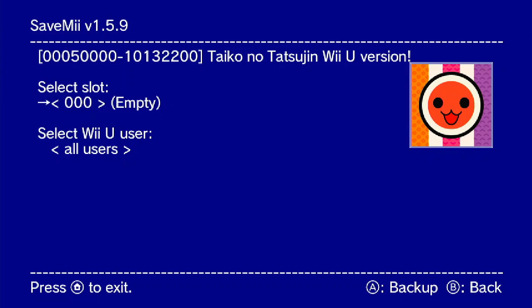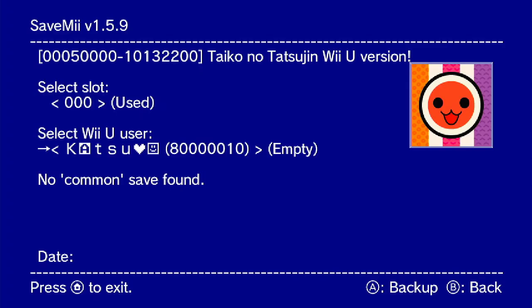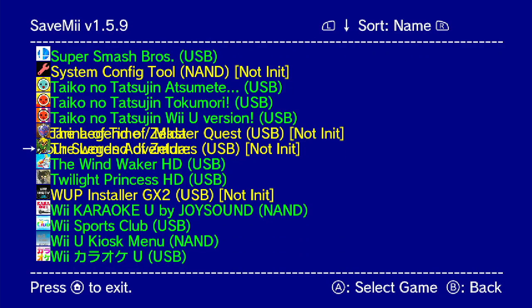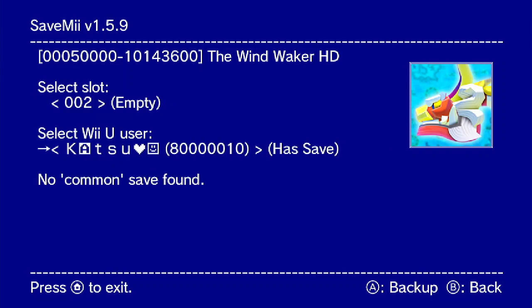The slot will be stored inside your SD card. It really doesn't matter if you are just copying to another user. I recommend using slot 0. After that you will need to select the Wii U user. The first account is actually my Pretendo Network account, so I'm going to copy from a different one. I'll do Wind Waker HD instead — I'll use slot 2.